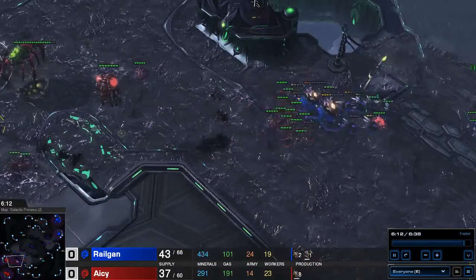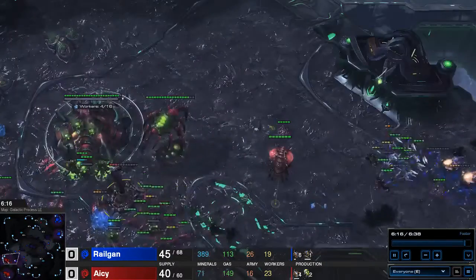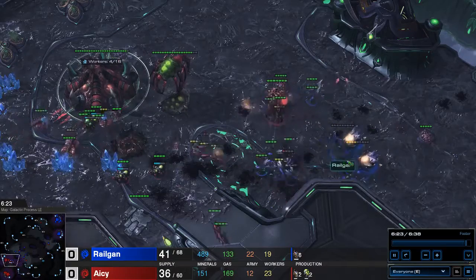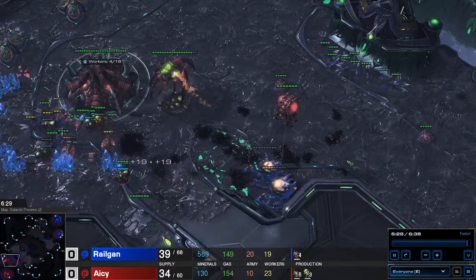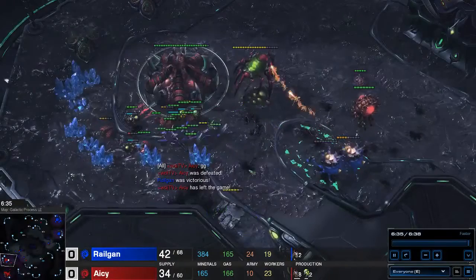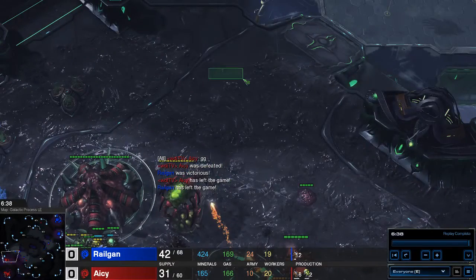Sniping the last banelings. More Lings are coming, which makes it hard for him to fight. Throwing down the bile to kill the last spine crawler, and the ravagers are really helping a lot in this fight right now. The last baneling goes down. We still have a lot of money in the bank, so we could make a lot of roaches.